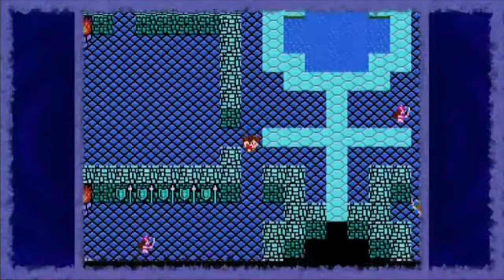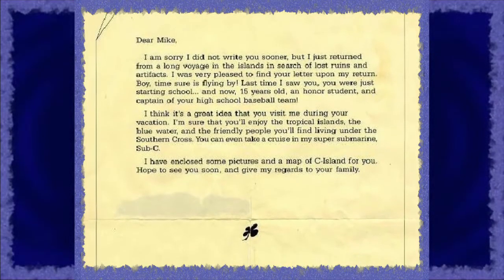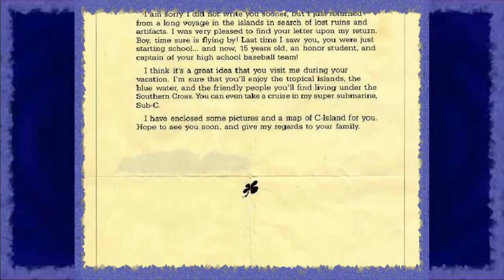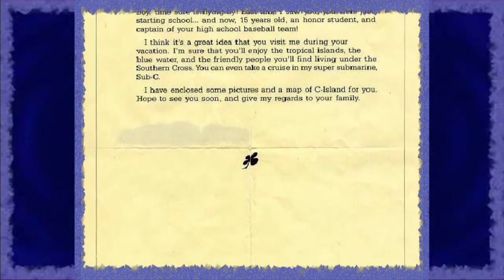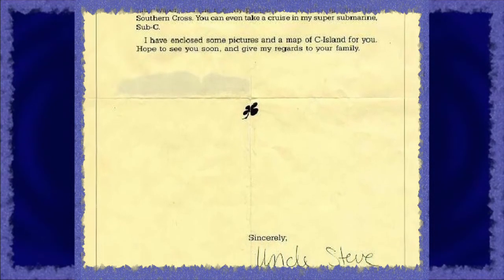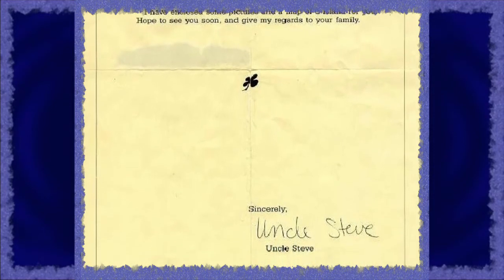A really cool thing that StarTropics does is that the letter Mike received from his uncle is actually included in the game box. But the letter does more than just provide some backstory, because at the end of chapter 4, the assistant of Uncle Steve — whom you rescue from a whale — tells you that you have to dip the letter in water to discover a hidden code. Luckily, the virtual console release of StarTropics features a button you can press when you pause the game, which shows a little animation of a letter being dipped into water and reveals the code.